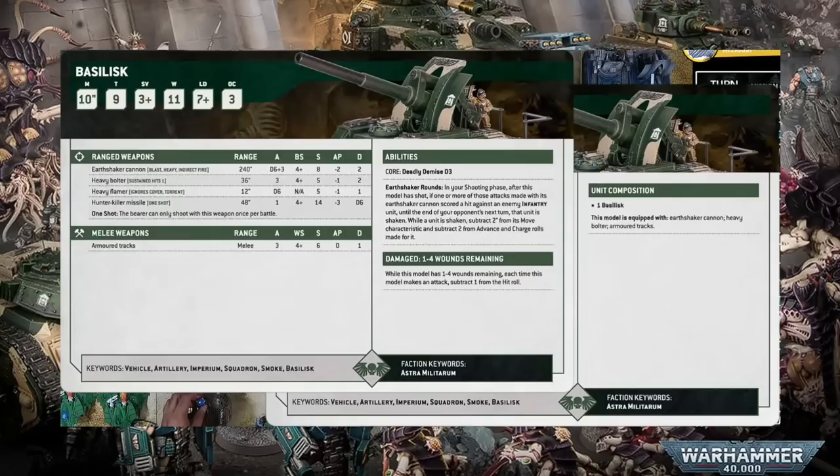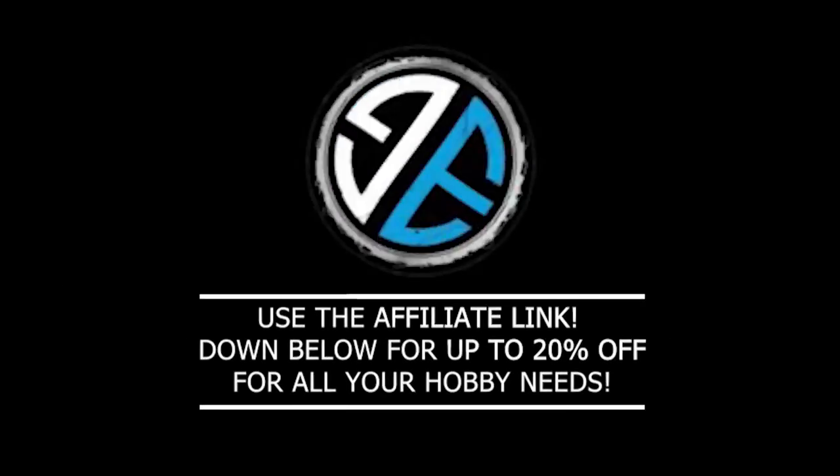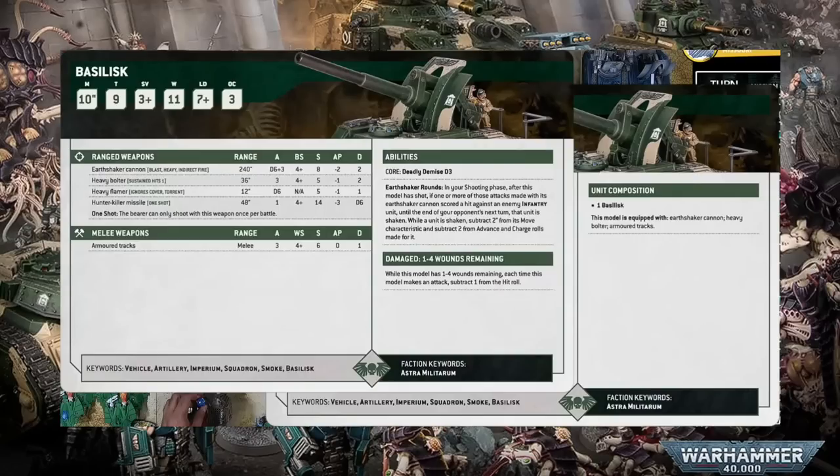So it's got the tools it needs to be an effective indirect fire weapon, unlike in 9th edition where Basilisks would often find themselves hitting on sixes and basically being unusable. Where the biggest changes have occurred though is in the strength — it's now only strength 8. It was strength 10, and going by normal 10th edition rules it should have translated to something like strength 14, but it hasn't. It's only strength 8, actually taking a downgrade in an edition where many units have only had their toughness go up. So surely that's a big nerf, right? Well, not quite — it's also AP -2 and damage 2.